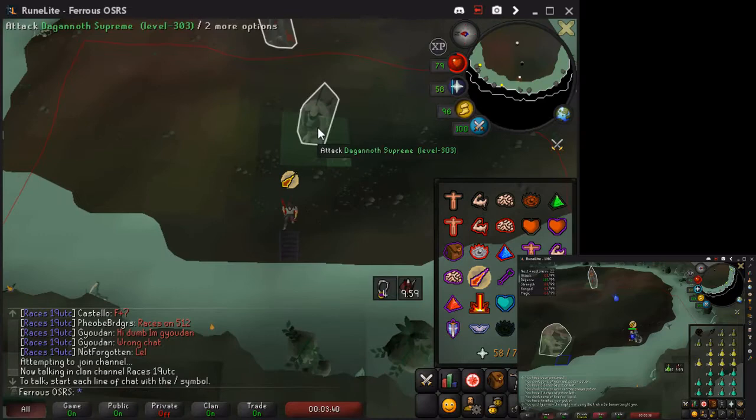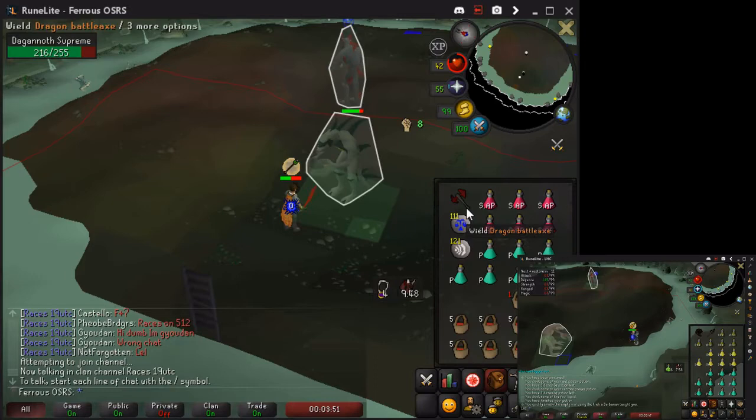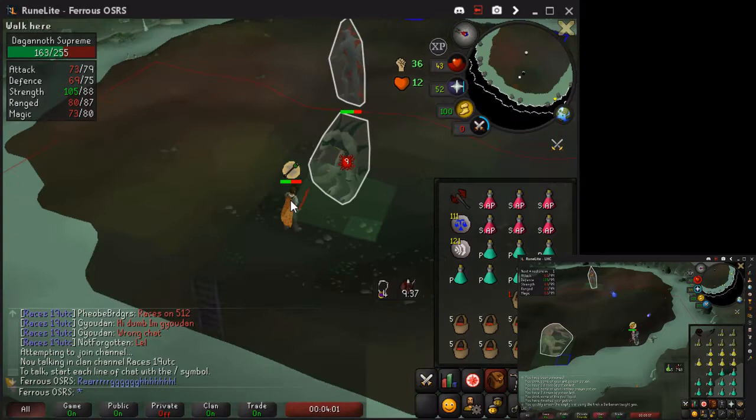It's not safe yet, so I'm going to pray mage on this first kill just in case Prime can hit me. I'm attacking Supreme and Prime can't see me, so I'm safe for now and I switch over to Protect from Range. If Prime attacks you, go up that ladder and wait for Supreme to be closer. I got lucky this time — Supreme was close — and you just finish this kill.